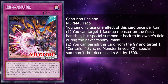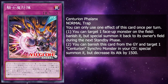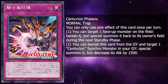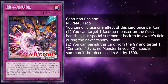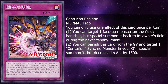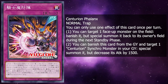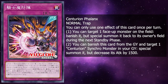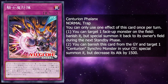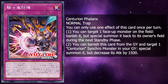Next up, we have the first trap card, Centurion Phalanx. It's a normal trap card, and you can only use one effect of this card once per turn. The first effect: you can target 1 face up monster on the field, banish it, but special summon it back to its owner's field during the next standby phase. Or you can banish this card from your graveyard and target 1 Centurion synchro monster in your graveyard, special summon it but decrease its attack by 1500. That could come in handy if you had multiple synchros. I wish it worked on any monster, not just synchro monsters, and I hope that's a mistranslation. But if not, this deck might get more synchro monsters in the future, and one synchro is not enough for a deck like this.